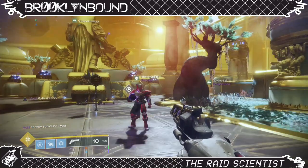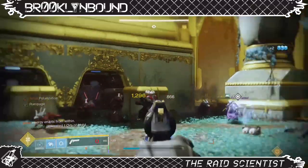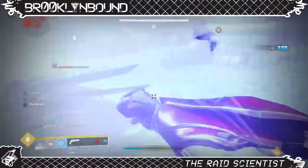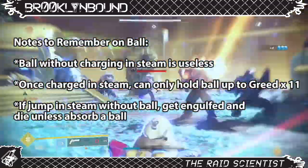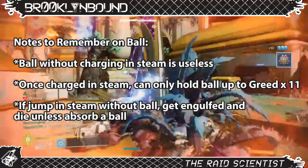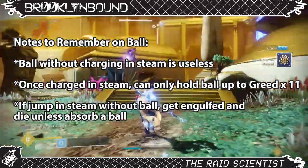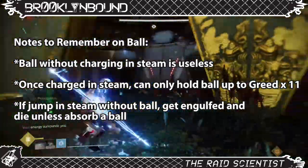Once the ball is charged, you can't hang on to it very long before you have to get rid of it. And once you get rid of it, your greed will slowly go back down to zero. For each encounter in this raid, a ball is useless if it does not have any greed. One final note: if you step into the steam without the ball in your hand, you will get a debuff called Engulfed, which will kill you in about 12 or 13 seconds unless you get a ball to absorb it. So you can only jump in the mist with the ball in your hand. Get used to all of these points, as you will deal with them throughout the entire raid.